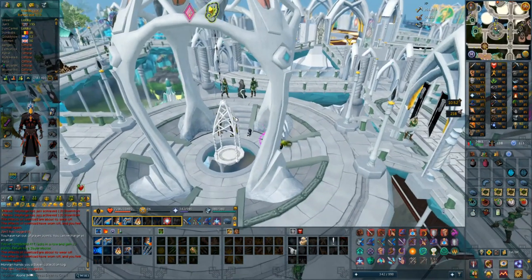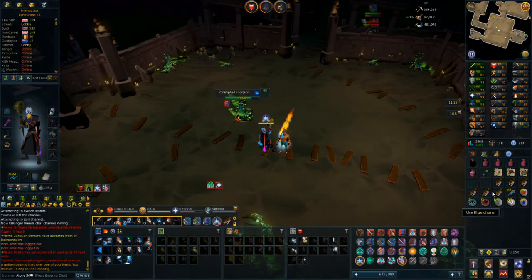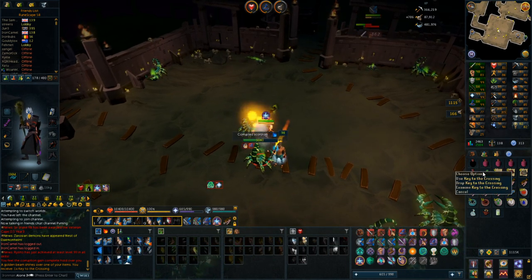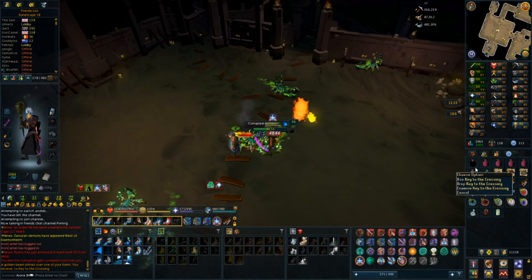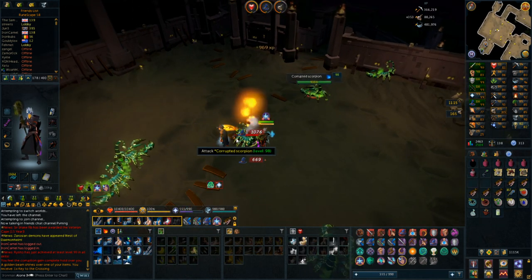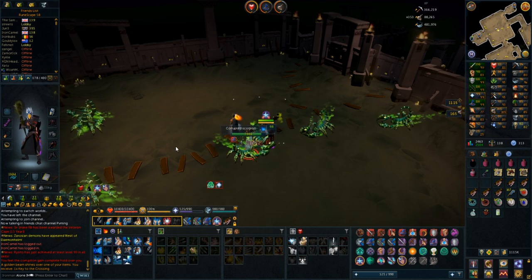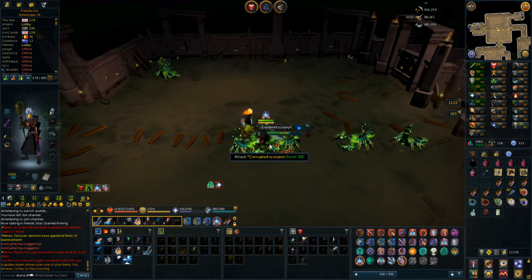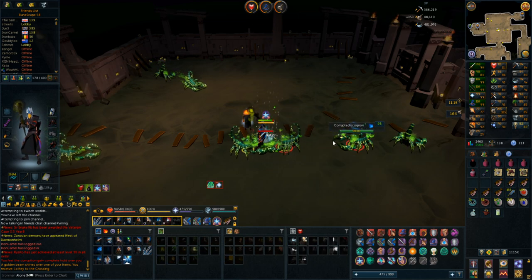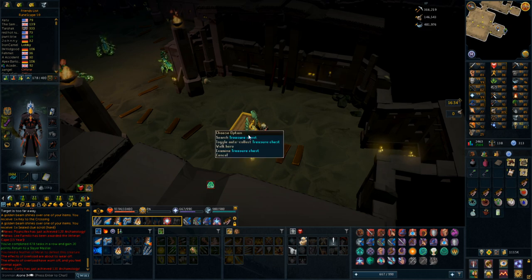I must have killed these before I quit the game because I actually have one of these in my bank already - a key to the crossing - I just don't remember them. I think you actually use this to kill a boss; the drop rate of this key is like 1 in 400 so it's fairly rare to get. I guess I was pretty lucky. I just completed the task and actually decided to put the auto loot feature on the chest since the loot wasn't super important to pick up.